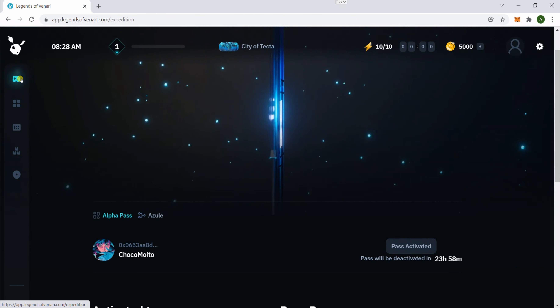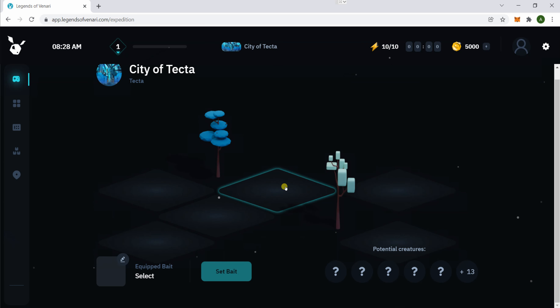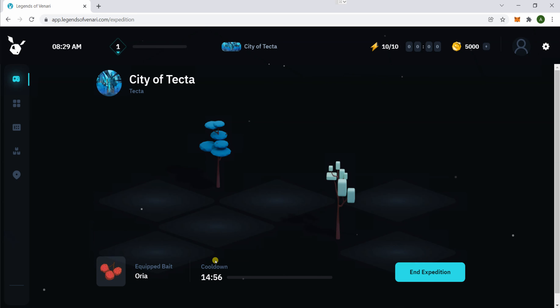This first section is the actual place where you're gonna be trying to catch the binaries. This is where you select your bait — when you start you get about 30 fruits. All you have to do is choose your bait and then set the bait. You get a 15-minute cooldown, so you can go play other games and come back in 15 minutes.